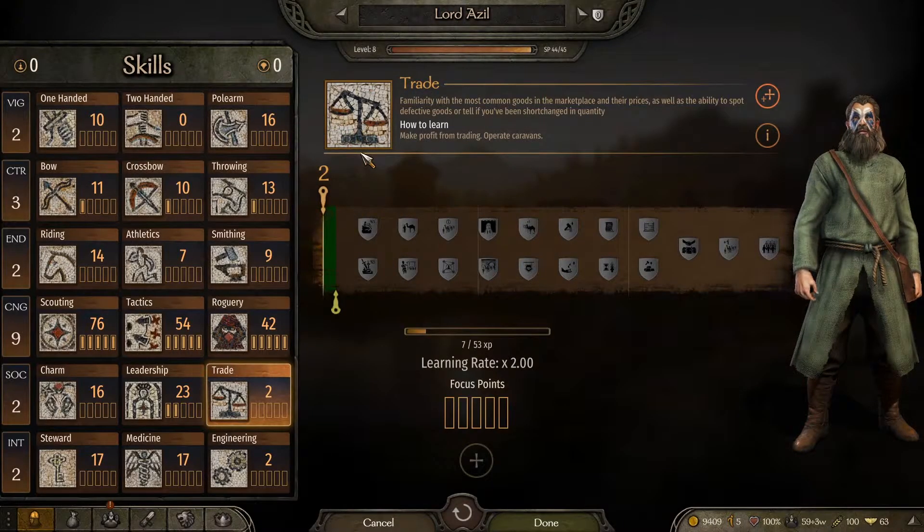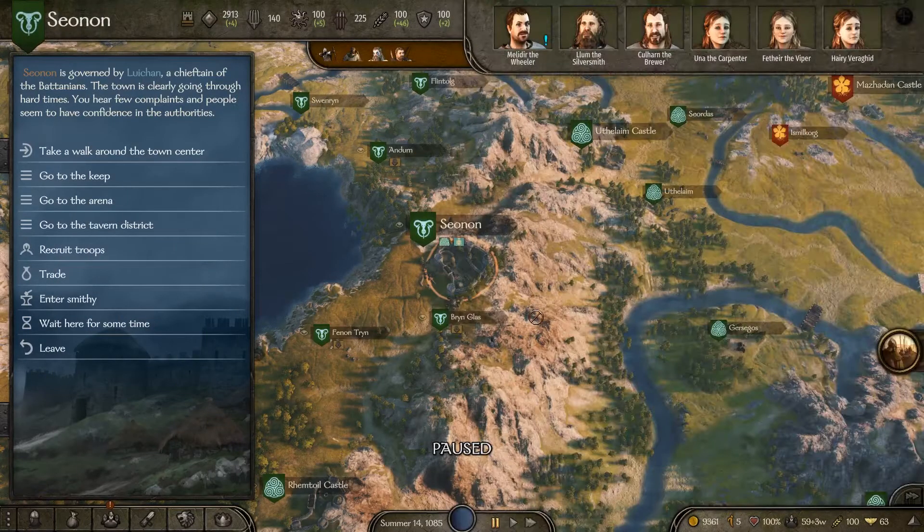Having the trade skill leveled up quite a bit will help you get more money from this, but it is not required. I have done this in many of my playthroughs. It's amazing to get a few thousand dinars real quick. The key thing for iron ore is I never sell it underneath 45 dinars — if it hits 45, I stop there. For hardwood, it usually sells for 40 or more; sometimes I'll sell at 40 if I need to.